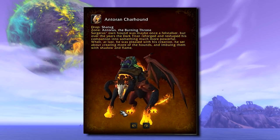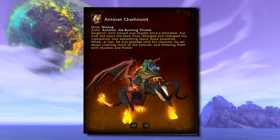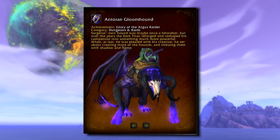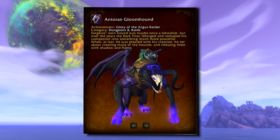The Antorran Gloomhound and Charhound will join the ranks of the Corehound as puppies that probably don't play well with children. These new hounds will look really familiar once you get a couple of bosses deep in the new Burning Throne raid. The Charhound drops from Shatug in the raid, while the Gloomhound is the reward for Glory of the Argus Raider. These babies can fly — those wings are not just for show.